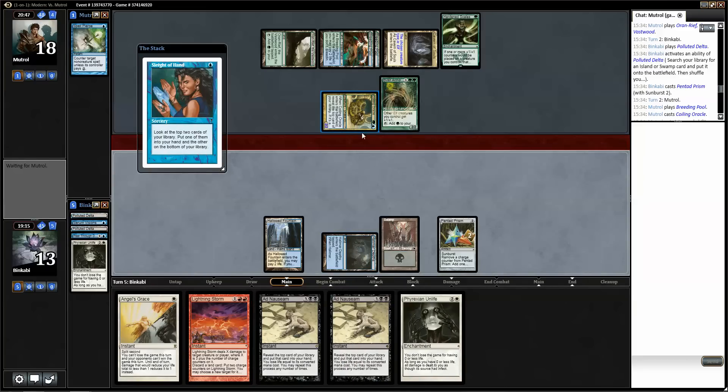Here we are — we lost game one to Master Biomancer, now we're looking for a land. I would be sad if I couldn't find one here because I've already bricked like a thousand times. I know that my top card is not good, so basically I'm hoping that the card underneath that is better.